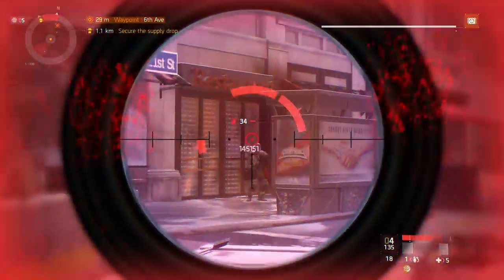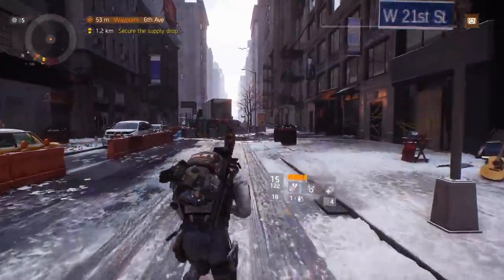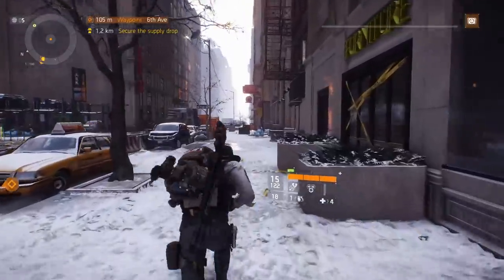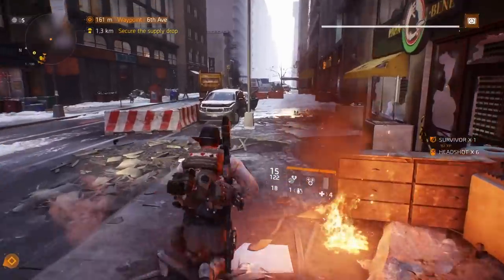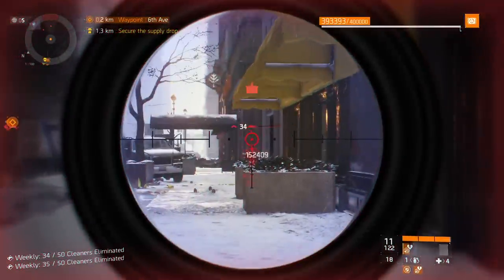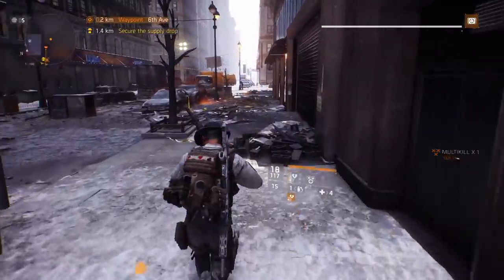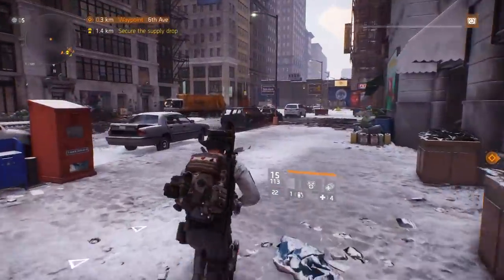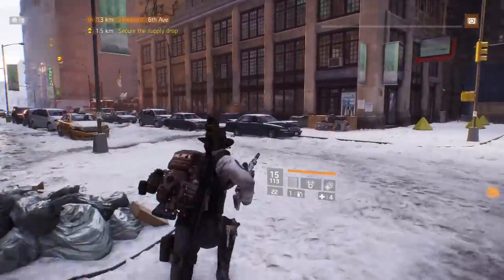For the next boss there is no checkpoint to fast travel to, so this one is going to involve a little bit of running. Run east and keep running down this road. When you get to a truck and a police car, take a right. See another truck in front of you, keep going down, then take a left. Put a little checkpoint on your map if you have one so you know you're on the right path.